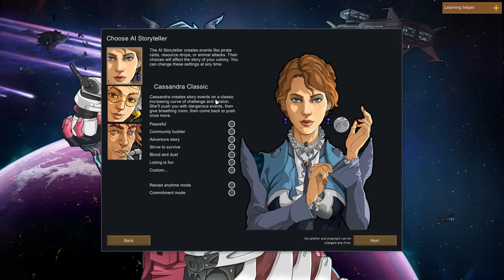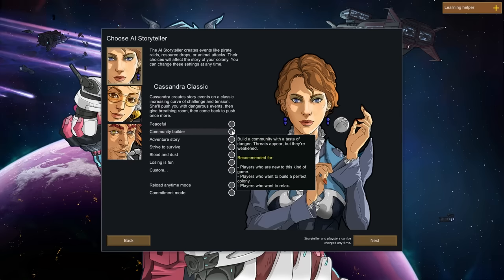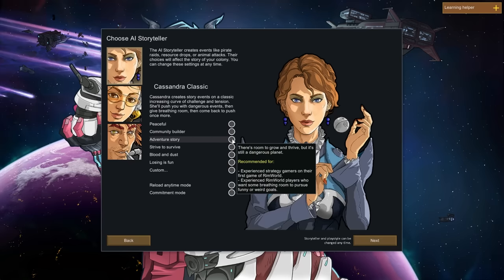Cassandra creates story events on a classic increasing curve of challenges and tension. She'll push you with dangerous events, then give you breathing room, then come back and push you some more. There are other options — peaceful, community builder, adventure story. The recommendation says experienced strategy gamers on the first RimWorld experience.